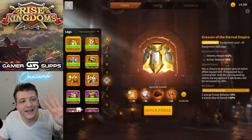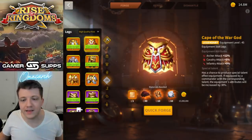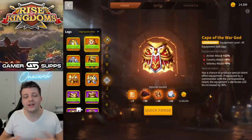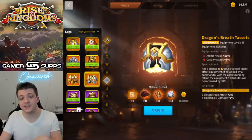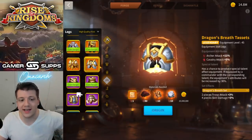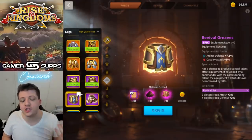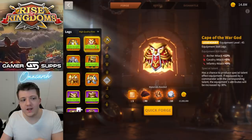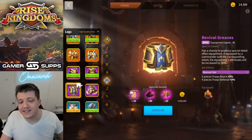Number four brings us to the waist section — we're talking about Cape of the War God. This is basically the leg version of Shadow Legion's Retribution, except it's for archers, and you're getting all attack across the board. Continuing the trend, the set piece gives you the same stat slightly less, but you get the bonus. The Revival Greaves — with the talent — give you around 10% in stats, and it's archer defense.